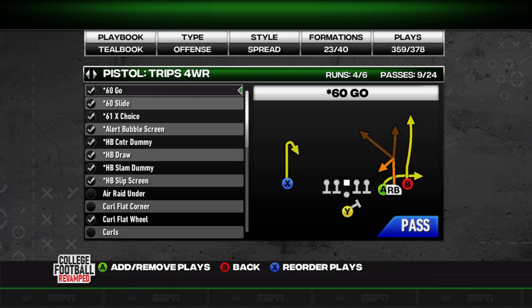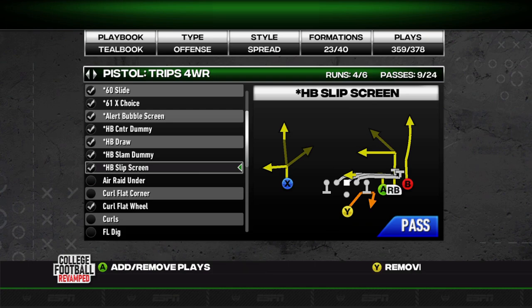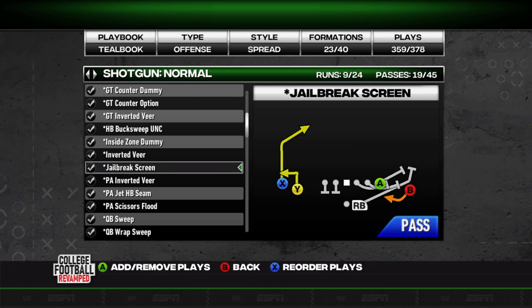There are a bunch of new screens and they've changed the way that a bunch of screens work — where blockers are going and what routes are being run. One of the big things added is the ability to run an RPO, which is a big part of football these days but wasn't really in NCAA 14. You can see the RPO QB power screen — you have the option to run the QB power to the right or throw the screen to the receiver out on the left.